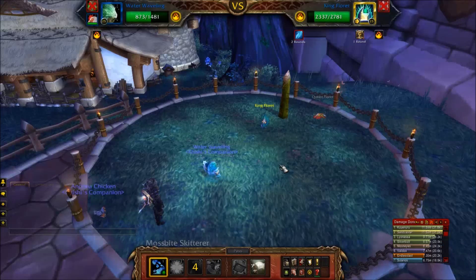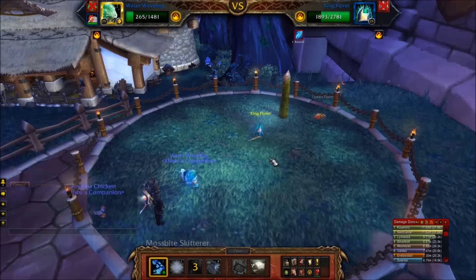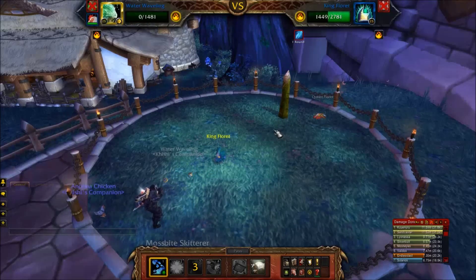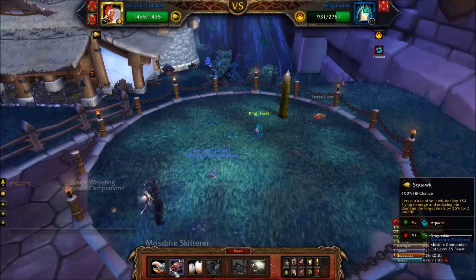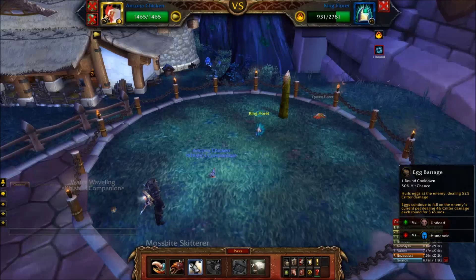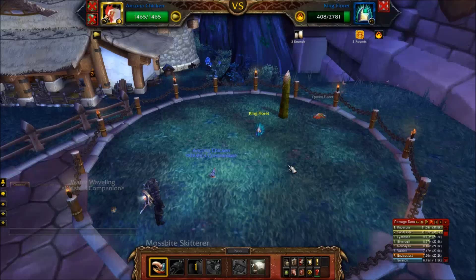I forget exactly where — somewhere in this area, maybe over by the burial fields. Anyways, the second pet I've chosen is Water Waveling. I'm just going to spam Water Jet and maybe Geyser. Geyser is a good one because it inflicts a stun, letting me get a free turn in. And third pet, as usual, doesn't really matter — I've just left it as is.